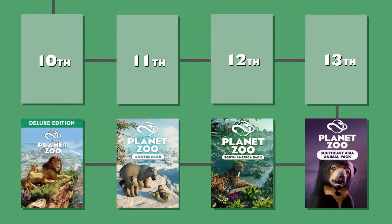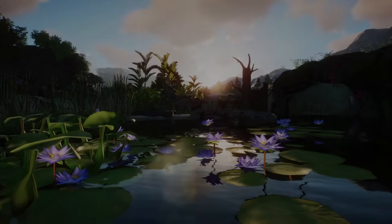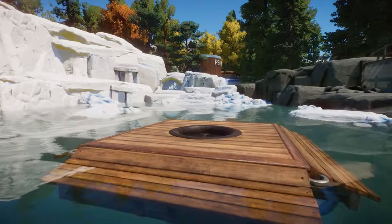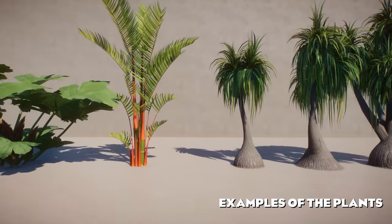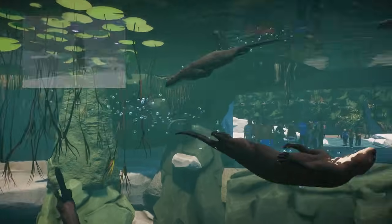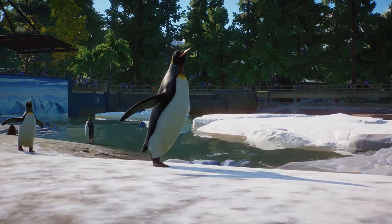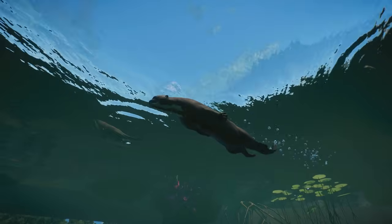I decided to place the Aquatic Pack on the 13th place. I know that it introduced deep diving, which was so revolutionary back then, but now that Frontier added deep diving to many base game animals it doesn't feel so groundbreaking anymore. My main problem with this pack are the building pieces that I don't really like and don't use much. I quite like the plants introduced here, especially the ponytail palm tree. The King Penguin is my favorite from this pack and I really enjoyed our first semi-aquatic exhibit for the Diamondback Terrapin. However, I'm not a huge fan of the Grey Seal and Giant Otter models as they seem rather goofy and cartoonish. The Dwarf Cayman was an interesting choice but wasn't really requested by the community.